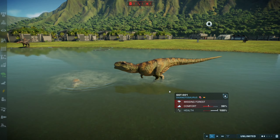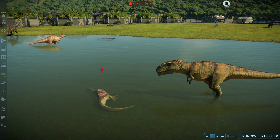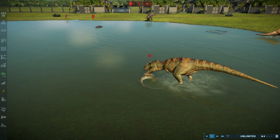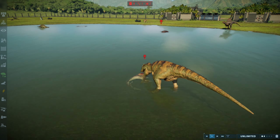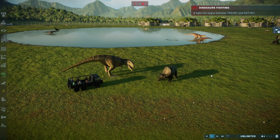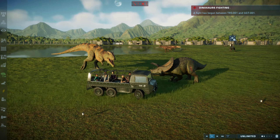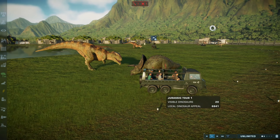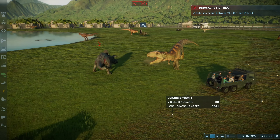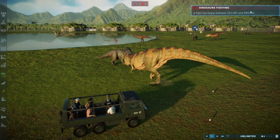That was a quick fight between the Megalosaurus and the Giga — the Giga didn't even give it a chance, just completely took out the Megalosaurus like it was nothing. The Giga is getting into a fight with the Torvosaurus. Our tour guests are kind of getting caught up in the middle of it. Torvosaurus is not giving anything easily — put a little bit back into it.